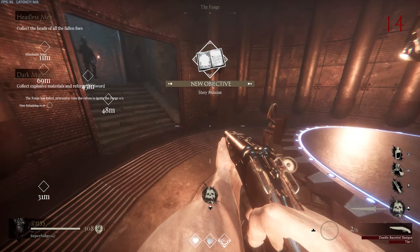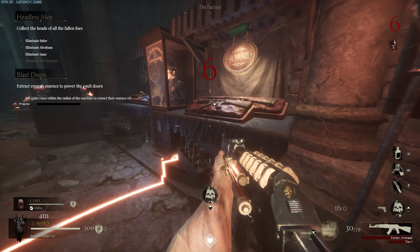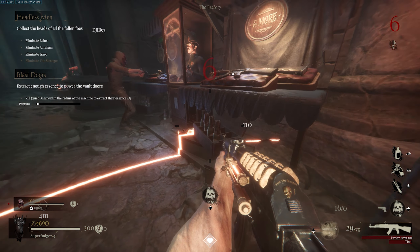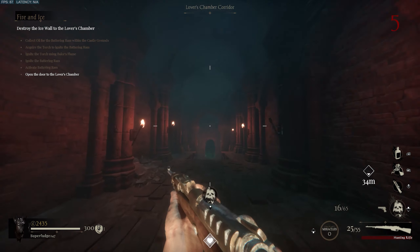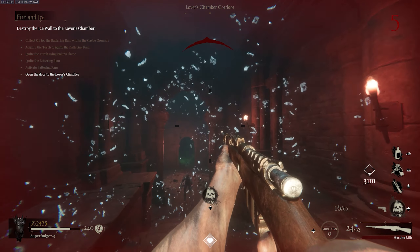Our next doll location is located inside of the forge on the floor. Another doll location could be found inside of the factory sitting on the weapon buy station. Our next doll location is found inside of the lovers chambers corridor — you can find this doll on the archway sitting on the ledge.